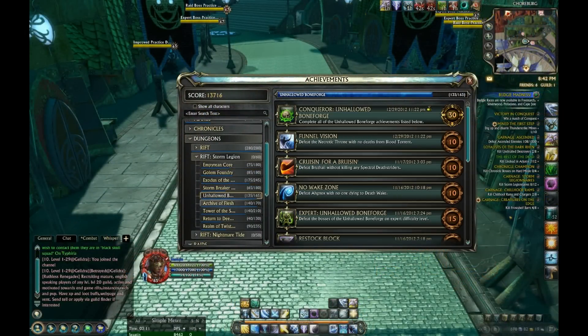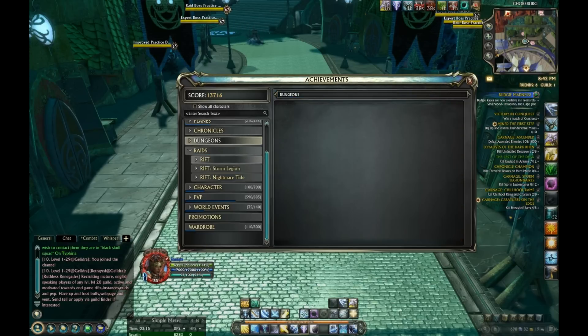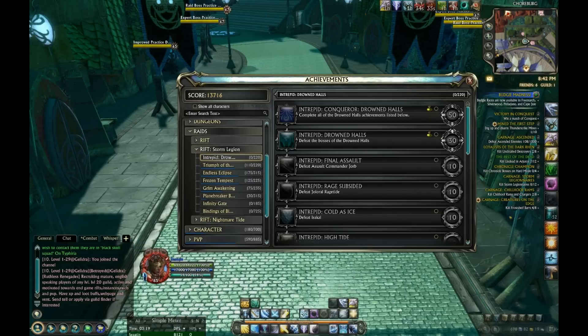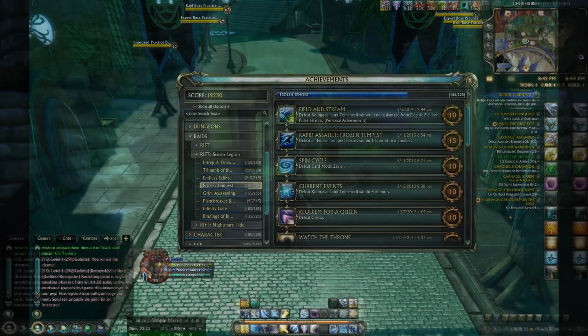The Storm Legion expansion also featured 9 dungeons and 11 raids. So if you are looking to venture to level 60, you have plenty to do on the way. And even when you get to endgame, the raids are still relevant for all the stuff they offer via achievements, drops, wardrobes, and the general experience.